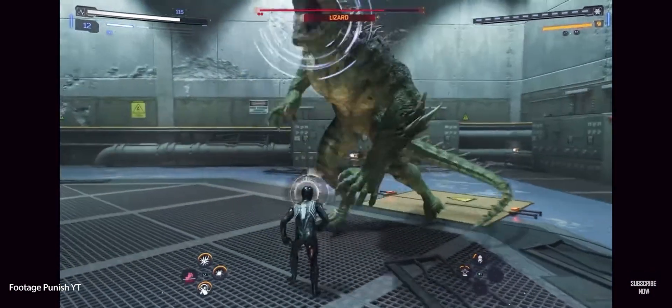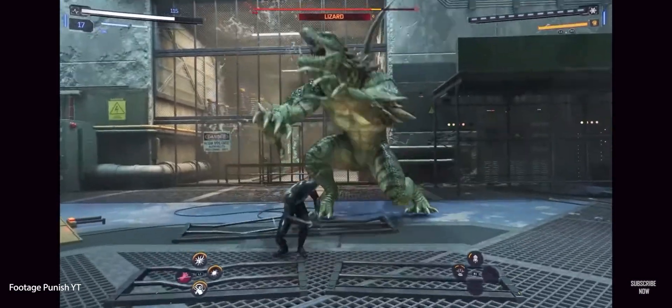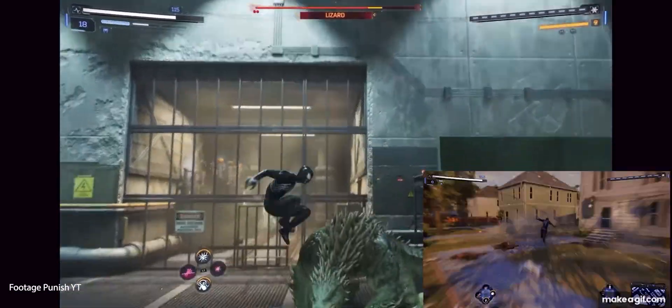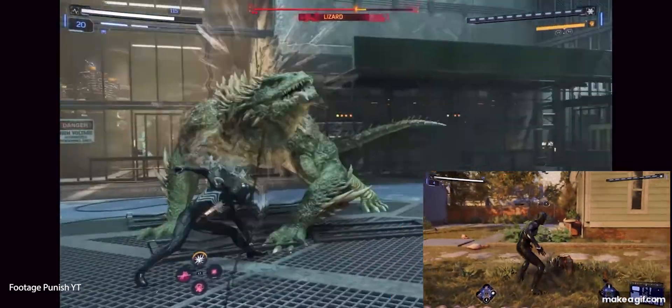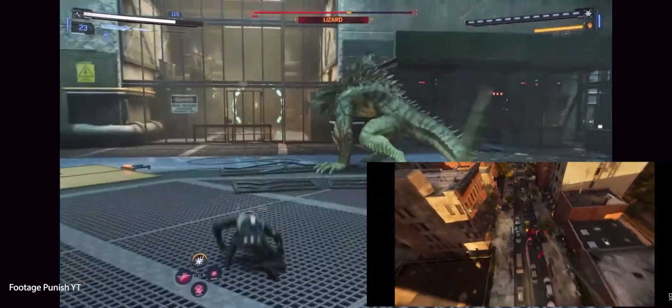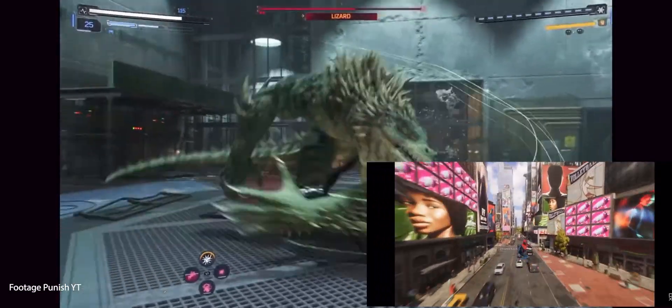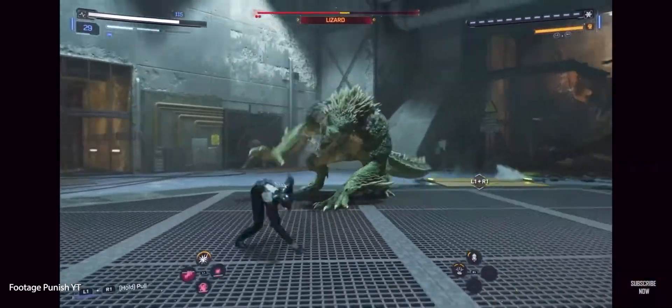We also got a showcase of a bunch of Peter's Venom abilities, which look really similar to the first gameplay demo. He can pick up a bunch of people and slam them down, use the Venom Chokeslam, and various other Venom moves. The fluidity in this game is just amazing — the quickness of switching between Peter and Miles and the way they fluently use their web wings and web swing together looks awesome.